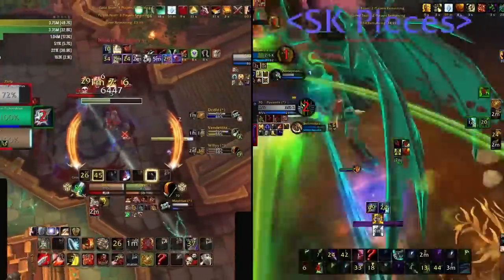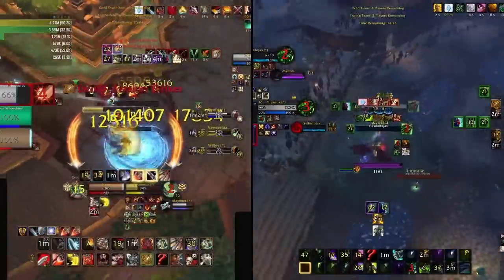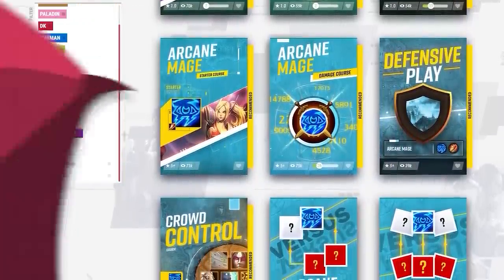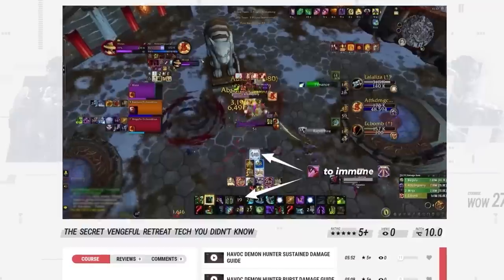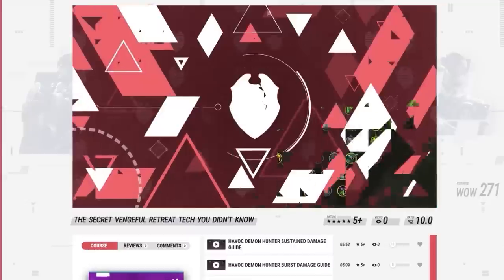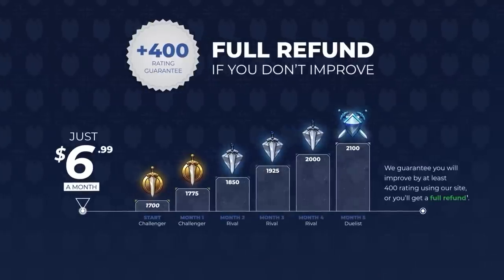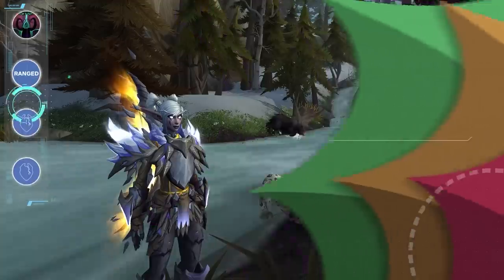What you hopefully noticed with both Arms Warrior and Demon Hunter is that they share a lot of tech. Their high mobility is what allows them to deal damage and keep up pressure, which is quite difficult for a beginner. This matters because damage is one of the key separation points between rating brackets, with higher-rated players doing 20% more DPS on average across every spec. This is why damage is at the center of all our class courses at skillcapped.com — guides teaching the same DPS rotations used by the highest-rated players, with min-maxing tips and a guarantee that you will gain at least 400 rating while using the website.